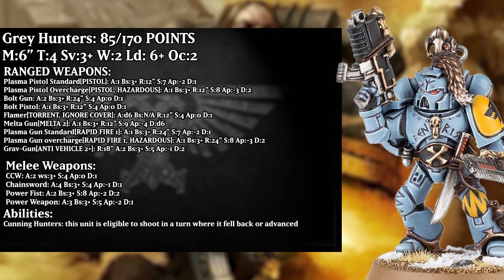A very weak profile on the whole. Next, the chainsword — which all of them can take, by the way — has 3 attacks that hit on 3s at strength 4, AP 1, and damage 1. Solid anti-light infantry melee, though not the most attacks. The power fist has 2 attacks that hit on 3s at strength 8, AP 2, and damage 2, which is a solid melee weapon really held back by its low attack count. The power weapon has 3 attacks that hit on 3s at strength 5, AP 2, and damage 1, and in a rare case I think the power weapon pulls ahead of the power fist just because it has more attacks — with what these guys will want to be fighting, that is going to be the most important thing.